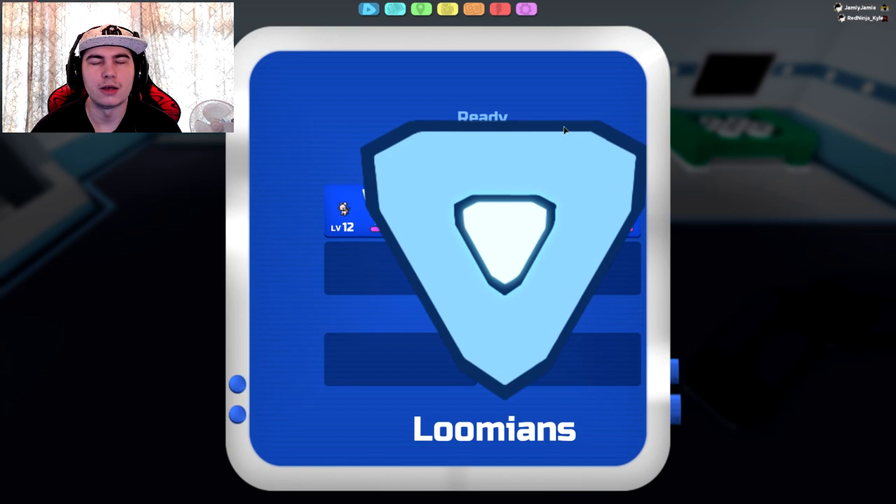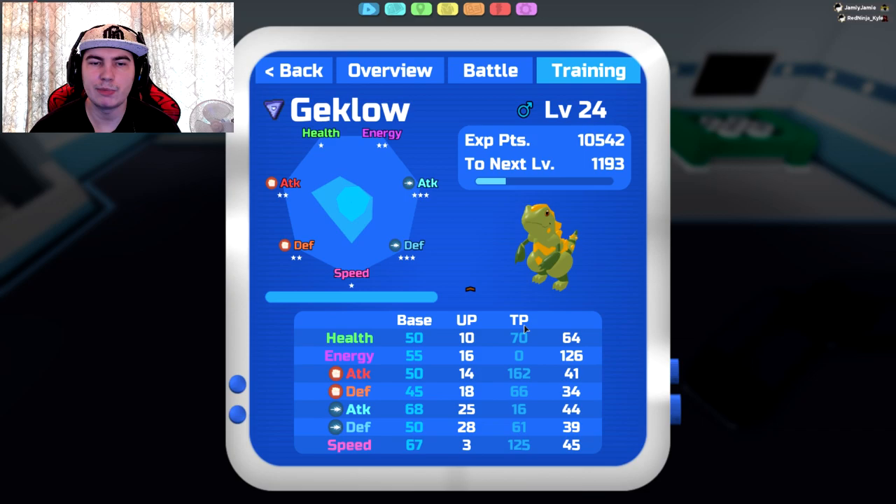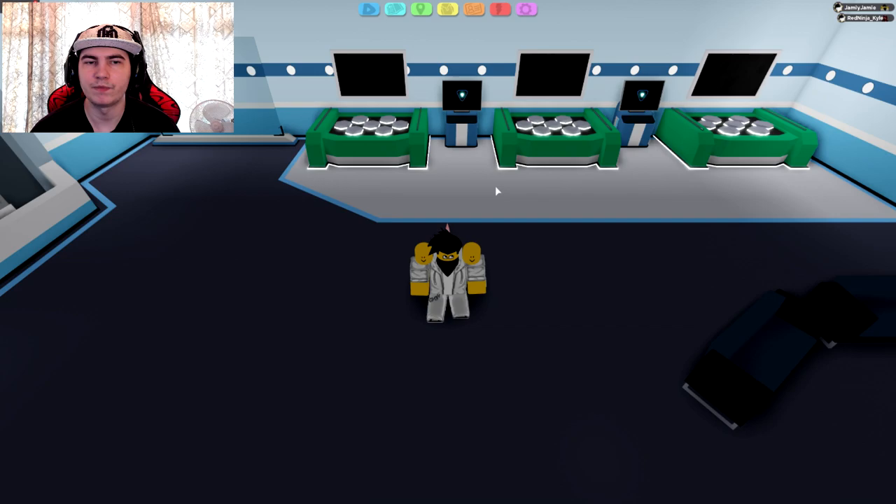Obviously if you don't know what training points are, or TP, I would definitely recommend going and watching one of my previous videos. But pretty much, you can train your training points and raise your unique points with the corrupted shards you get by defeating corrupted Lumions, and you can also train your training points up to raise your stats.